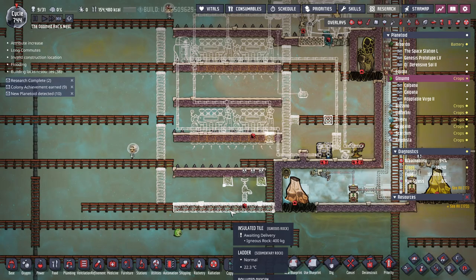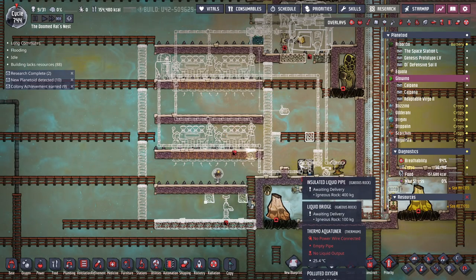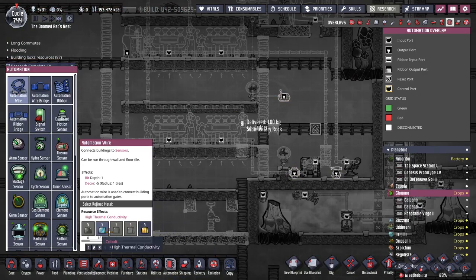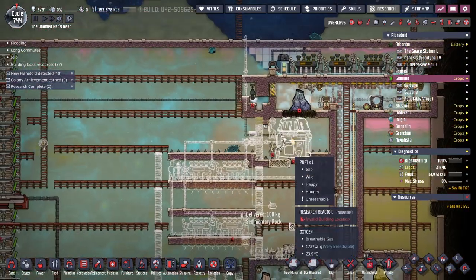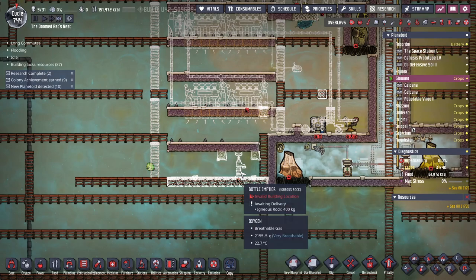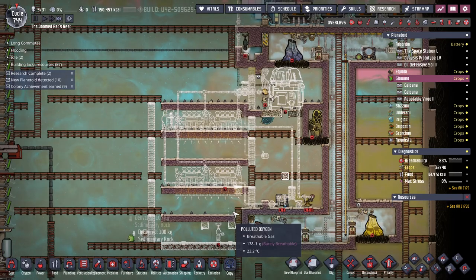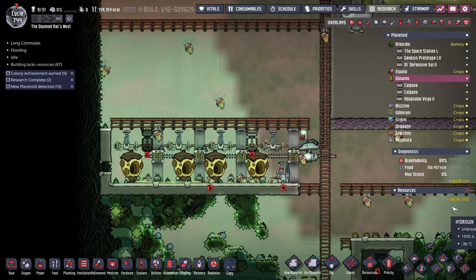I've got to get shipping rails and other stuff put in. The general idea is we're gonna have four steam turbines - that's pretty standard - aquatuner to cool them, pump to get the nasty stuff out of there. All of these are going to be made out of thermium. Then if I put some super cooling down here and put a couple of blocks in, I should be able to make a liquid lock that won't boil, and I can put a vacuum between it in case I need to get in here.